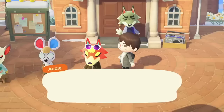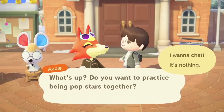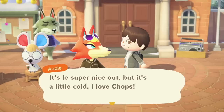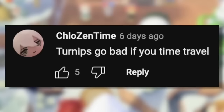Catchphrases spread between villagers. As your villagers interact with each other and time goes by, catchphrases will spread like wildfire, so it's a good idea to be careful about what catchphrases you give them. Keep in mind that if another player visits your island, they could see these catchphrases on villagers you didn't even give them to.